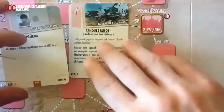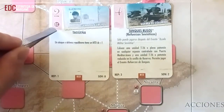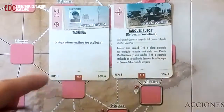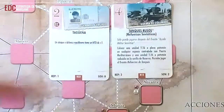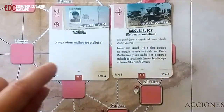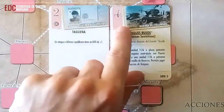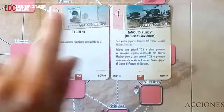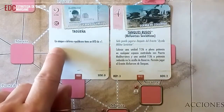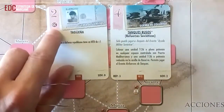Las cartas de combate tienen un círculo con CC. Se pueden jugar durante un combate — primero el atacante y después el defensor — y dan algún tipo de modificación. Podemos usar nuestra carta para un ataque en cuatro posiciones y a la vez jugar una carta de combate que nos dé un beneficio. Por ejemplo, 'Tagüeña' indica que un ataque o defensa republicana tiene una modificación al dado de más uno.